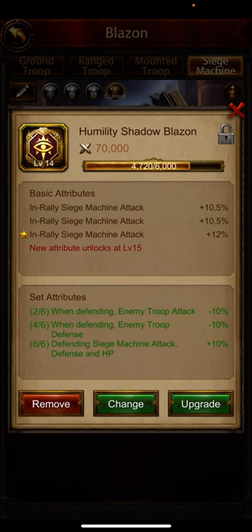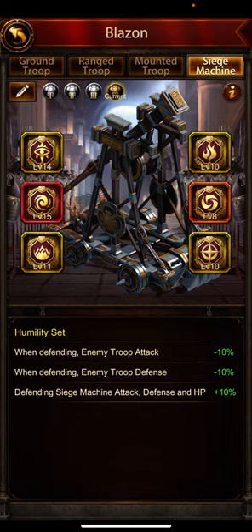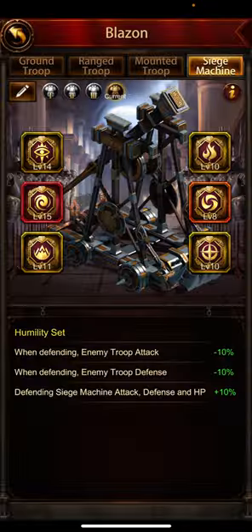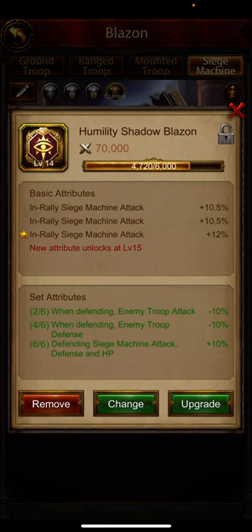Marching in rally and marching mounted defense — fantastic. Marching and defending — I love both. Now in rally siege, marching attack in rally — that's exactly what I want, fantastic. I don't mind siege attack on the defending side. These two blazons actually balance each other out. This has three attributes on the defending side — if I can get this to level 15 and get the fourth attribute also on the defending side, that would be really good, because siege machine attack works on both sides of the wall.